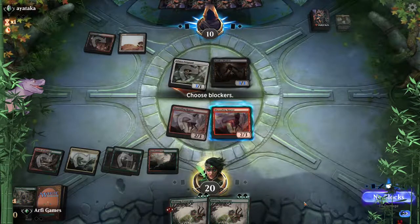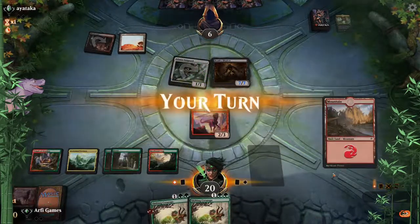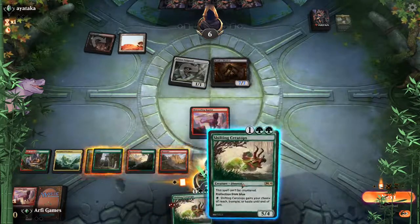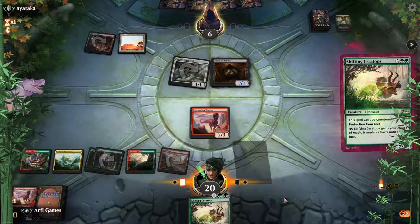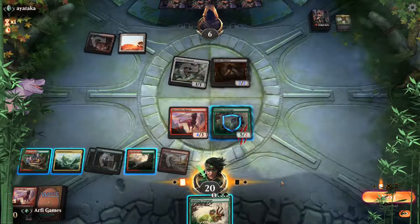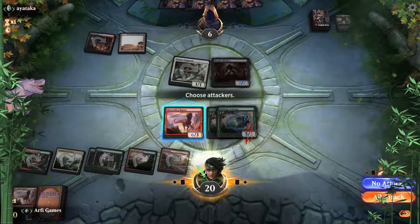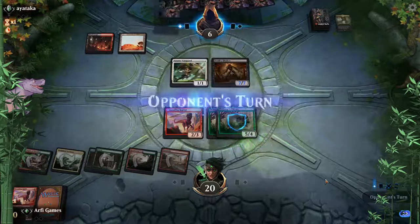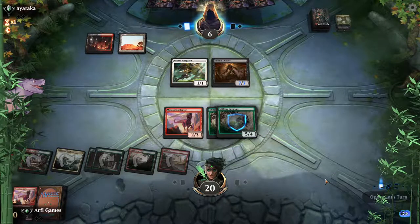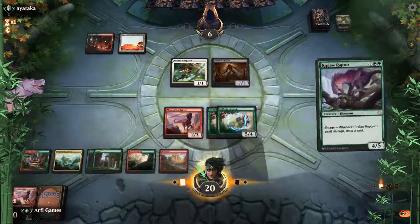Hey, we got six damage through. Death Shadow — not really that big, not too much of a problem. Happy to block with Marauding — it's actually part of the plan anyway, and we got four more damage on Adanto, so can't complain. We're looking pretty good. Unfortunately they did get starved on lands, not having a whole lot to play, but that's how it goes. Good old Ripjaw.